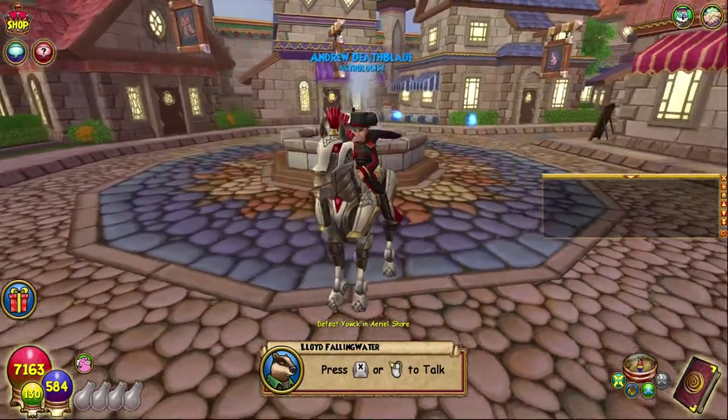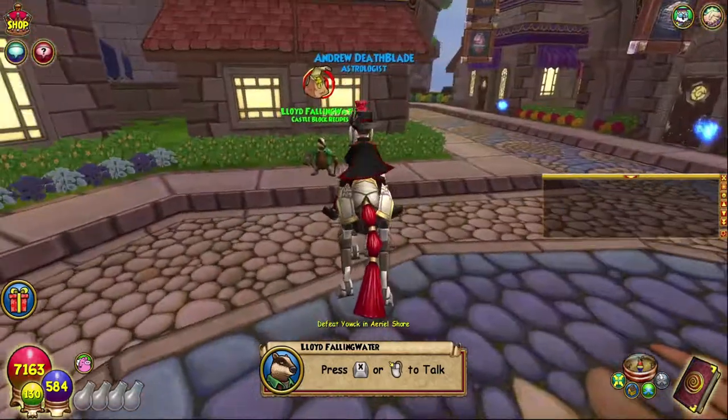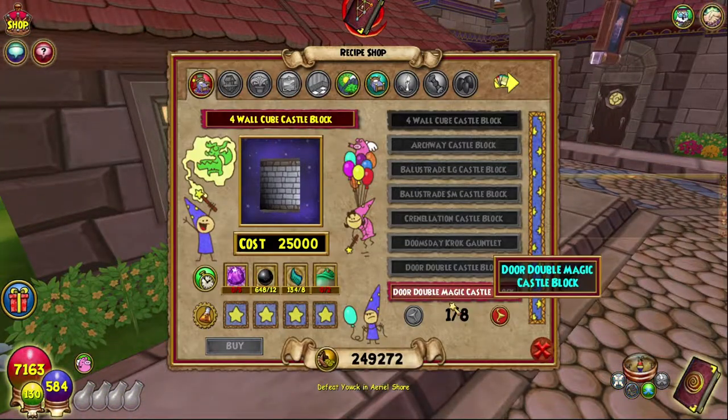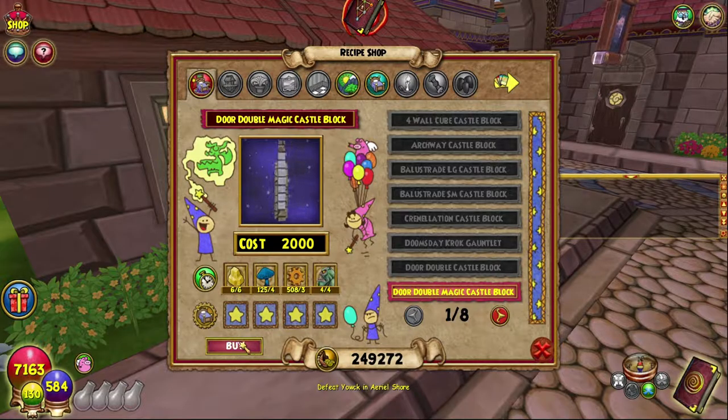Hello and welcome back to the Craft Box. My name is Brent and today we are on episode 86 of the Completionist Crafters series. Today we are crafting the Adore Double Magic Castle Block.